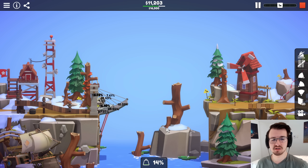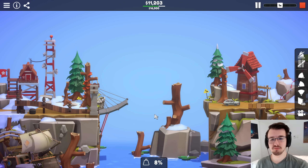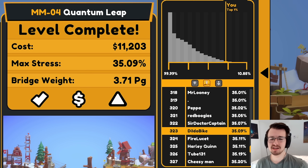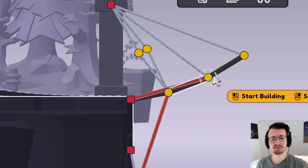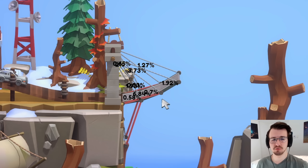I can brace the steel as low as one steel will let me. That still puts stress on the road, but I think it's better. Top 1% now. The issue is that the first two roads are still just taking too much stress. So I'm wondering if I brace those with the steel, how much better will it do?